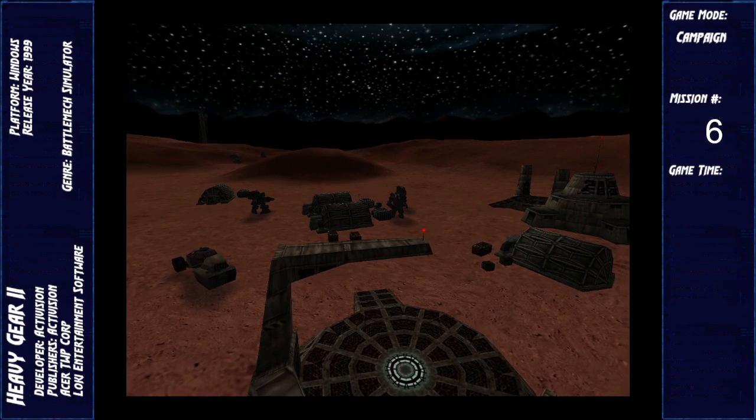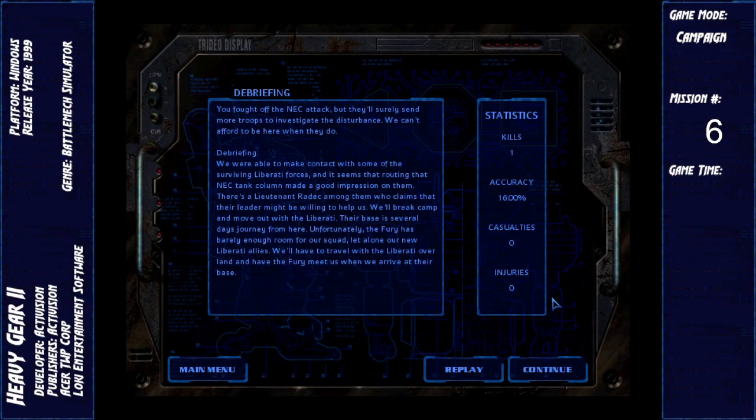That was a really easy mission. You fought off the NEC attack, but they'll surely send more troops to investigate the disturbance — we can't afford to be here when they do. We were able to make contact with some of the surviving Liberati forces, and routing that NEC tank column made a good impression on them. There's a Lieutenant Rattic among them who claims their leader might be willing to help us. We'll break camp and move out with the Liberati — their base is several days' journey from here. Unfortunately, the Fury has barely enough room for our squad, let alone our new Liberati allies. We'll have to travel with the Liberati overland and have the Fury meet us when we arrive at their base.